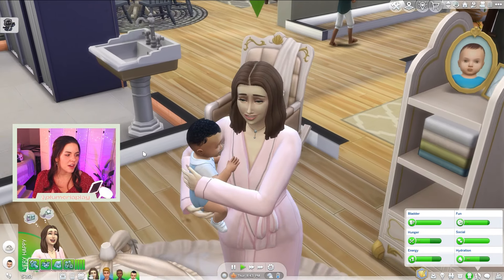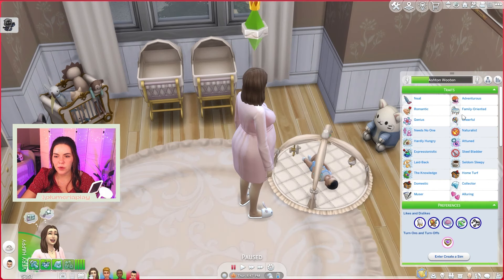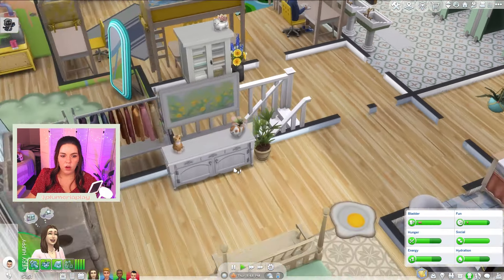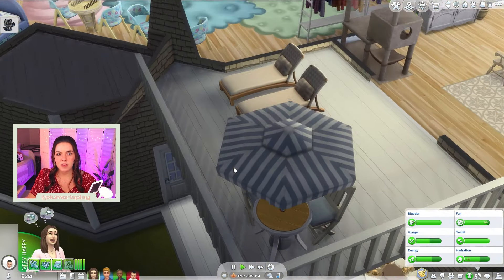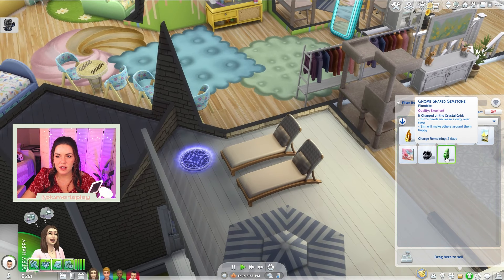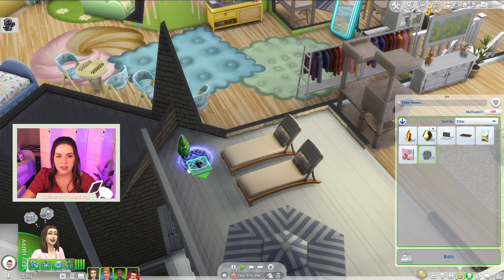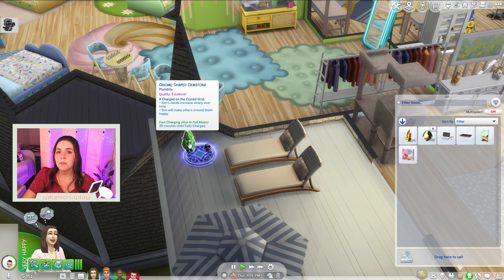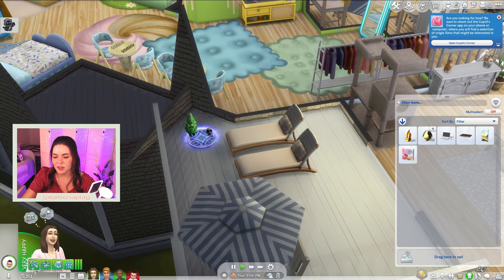Yasmeen was born at the very end of last episode so she's angry we put her down. We also got some crystals I need to put out from Ashton's inventory — I did not lose them this time. We've got the gnome and the little skull: the skull can summon the Grim Reaper, and the gnome is Plumbite which gets all needs up. It's the best thing that ever happened to this 100 baby challenge.